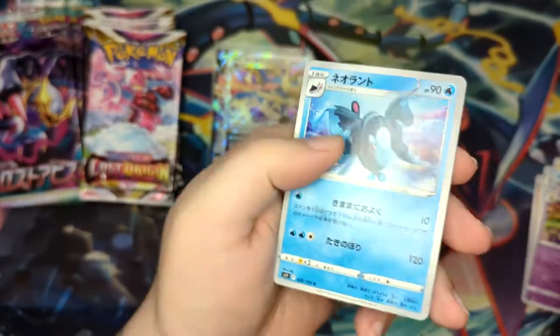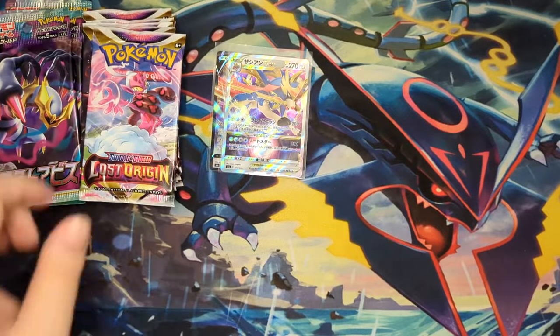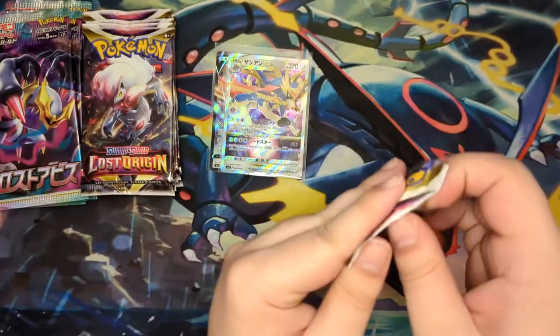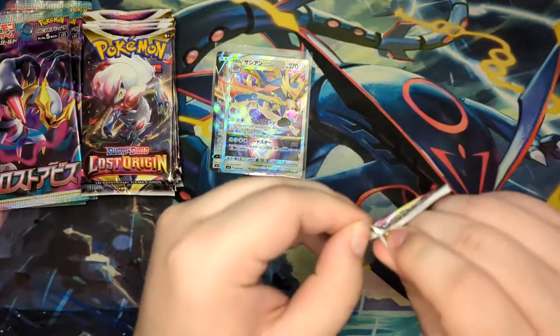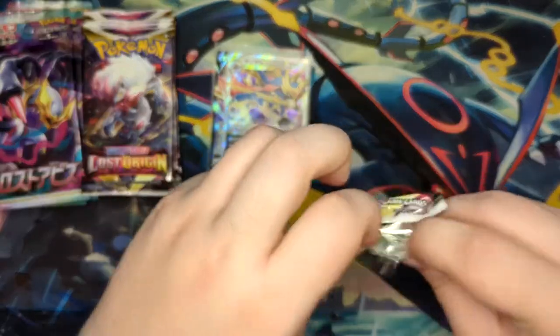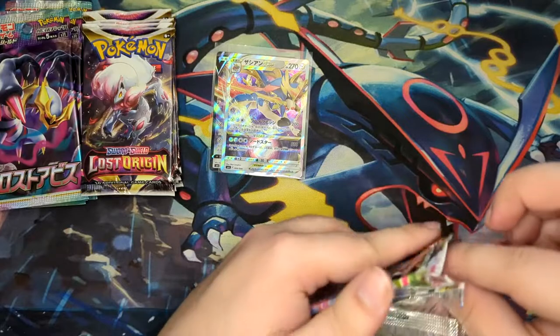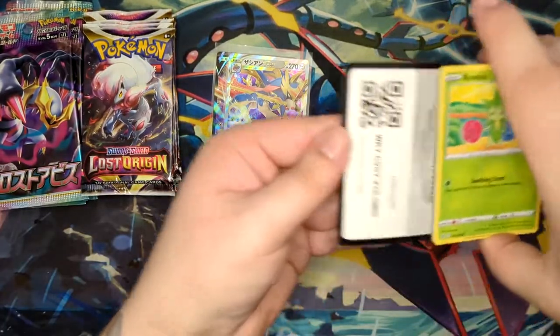As we pull a Hypno and a Lumion — no rare goes for that one. But for Lost Origin, I also have to make a prediction on which set is going to win. I'm going to put it on Lost Origin, mainly because I didn't have any luck with Lost Abyss.